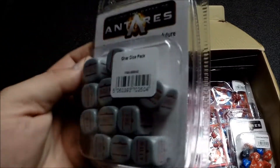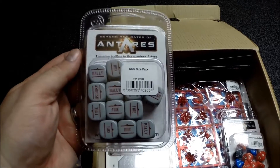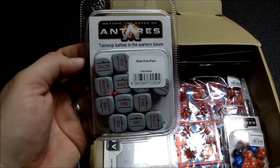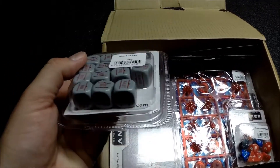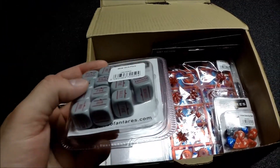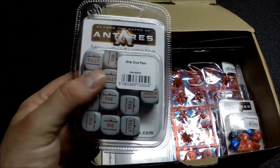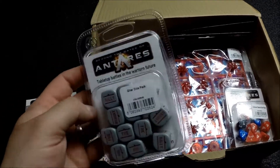They're order dice. Beyond the Gates of Antares has a you-go-I-go sort of activation, where activations occur when you pull these activation dice out of a bag. One thing I noticed: hey, Warlord Games — there is no odd die for the distort die, no odd color die. No worries though, I have some Bolt Action dice of different colors that I could use.